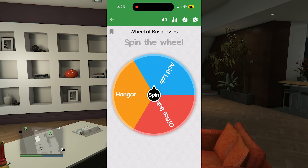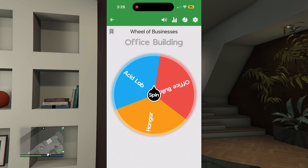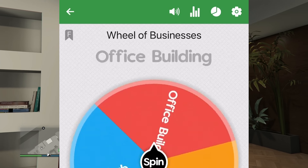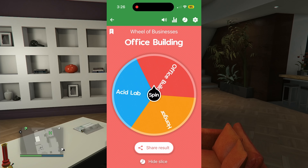Right now I'm on the wheel of businesses. We only have three other businesses we could buy, but one of them is the office building, and within the office building we can buy a special cargo warehouse and a vehicle warehouse — so technically we have four more businesses to purchase. The wheel is spinning and it looks like we're going to get that office building as our next purchase.